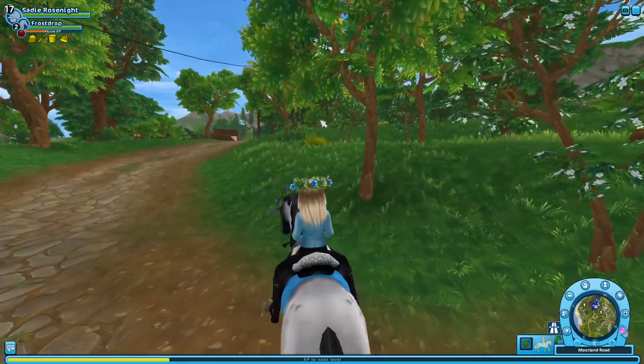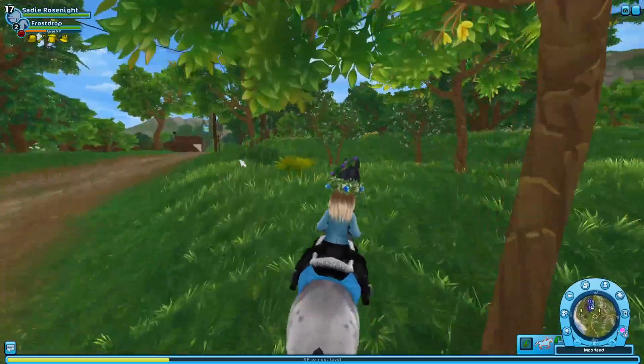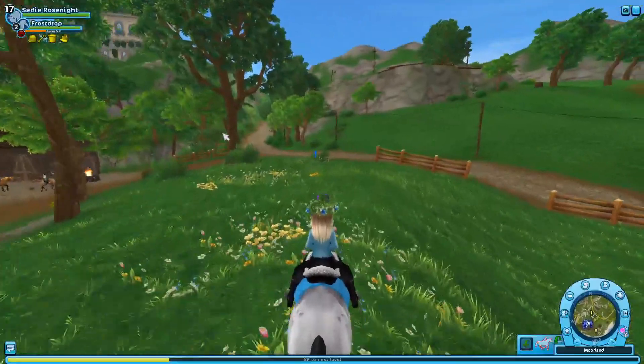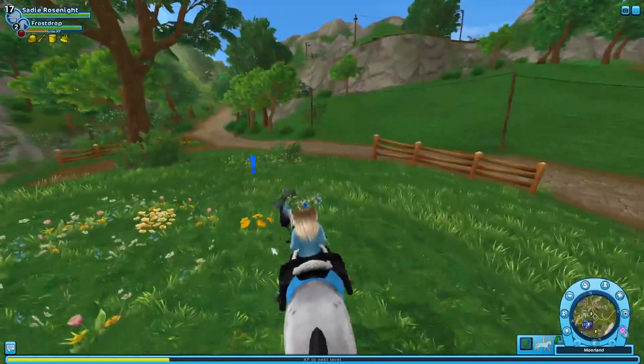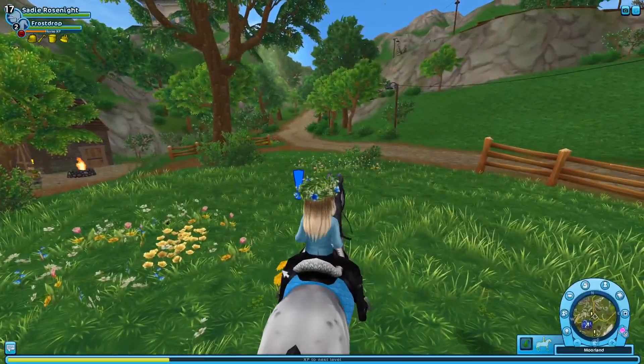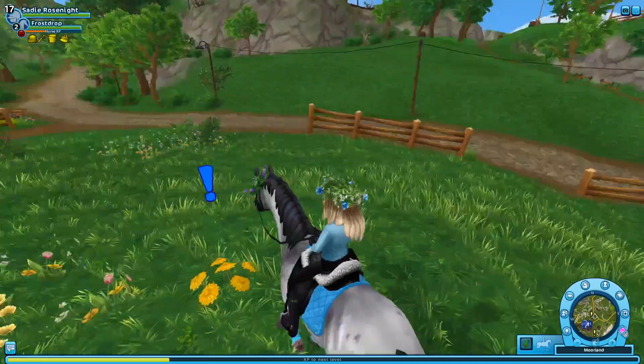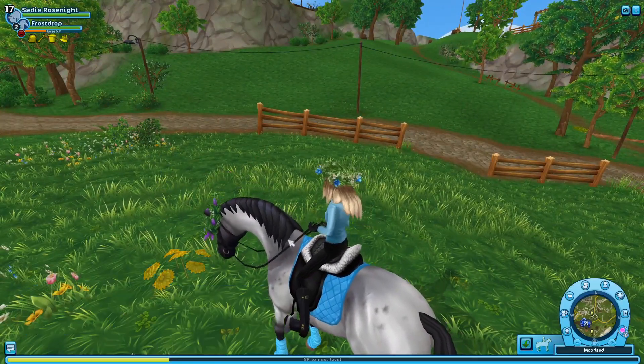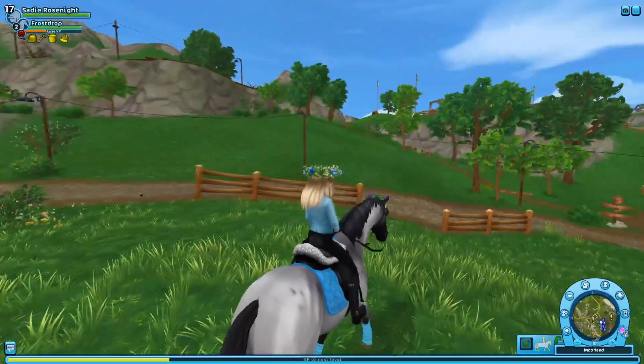The first flower is here in Moorland, and we finally have the matching yellow set. As always, I will put the coordinates down in the description below. Oops — you found a special flower! Thank you. Okay, on to the next one.